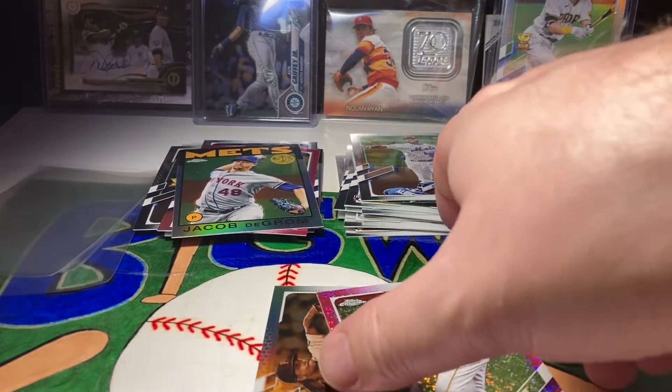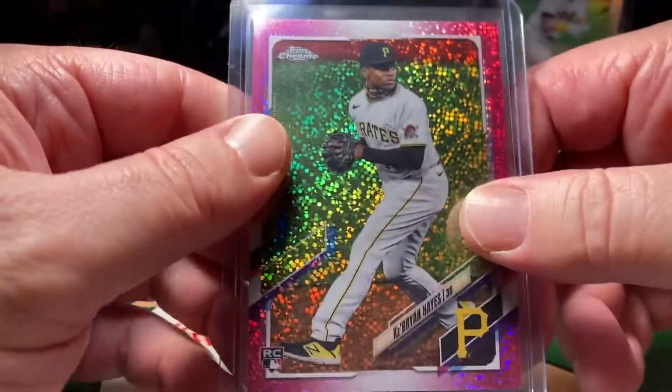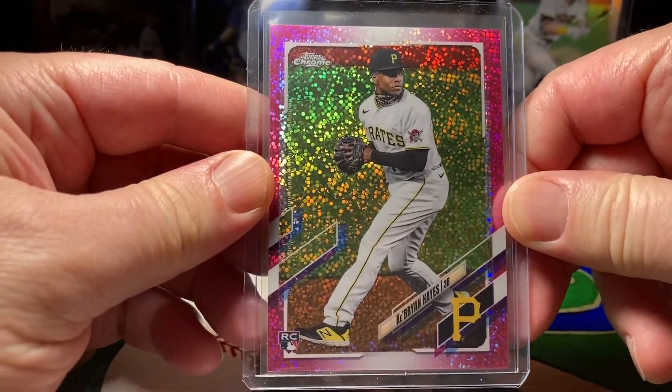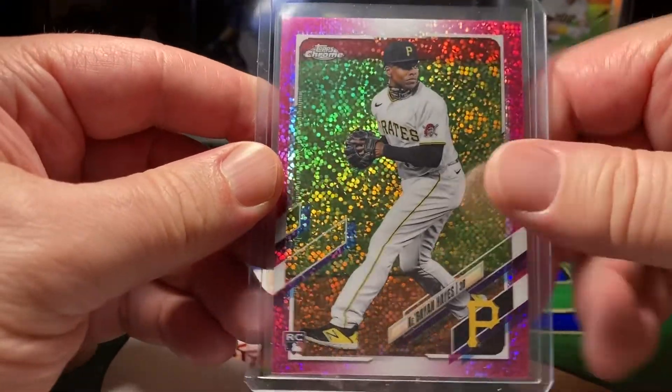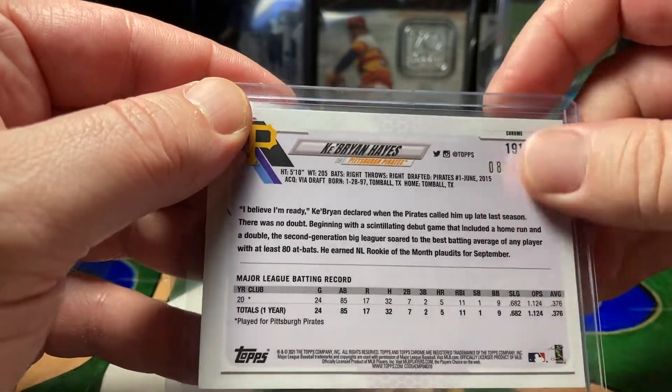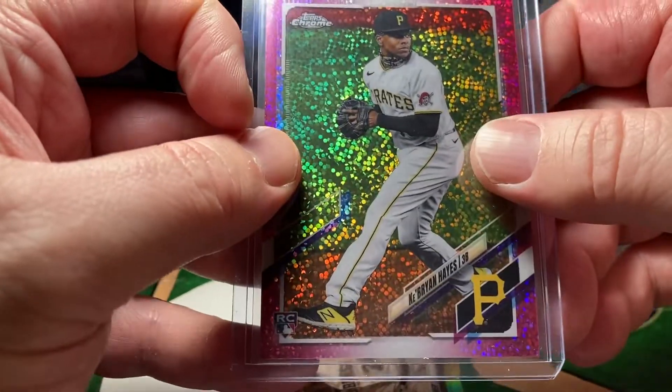Holy smokes, that is sweet! Whoa man, that was an awesome hit. Very nice, very nice — this one's definitely Stan worthy. Big hit right there! Really nice hit. One of the top rookies. It's like a pink speckle — I think this is a pink speckle or red. It's numbered 83 out of 350. Very nice pull. Nice way to start the weekend!